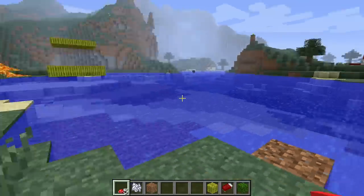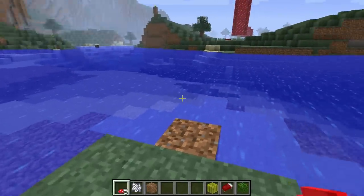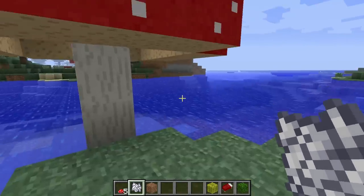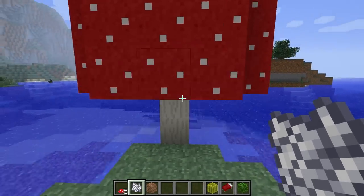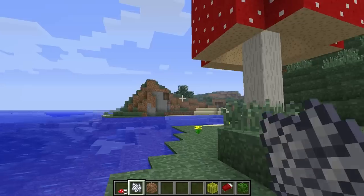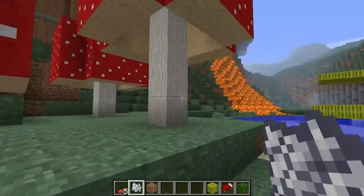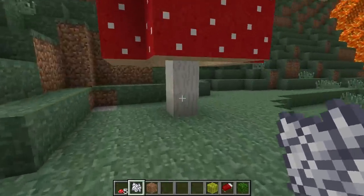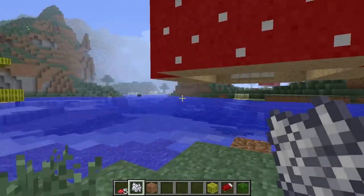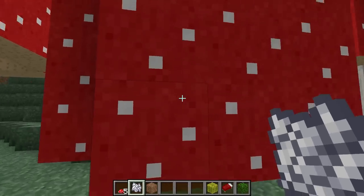Alright, before we get started here I'm gonna go ahead and explain the three different types of mushrooms that you can grow - giant red mushrooms, that is. We have basically three different levels, and I've determined the levels by what's visible. If you stand around here you can see there are two blocks visible, so I would call this a medium mushroom. Three blocks is a large one, one block is small - three blocks large, two block medium. This is important because when we build this giant red mushroom we're mostly gonna want to work with small mushrooms.